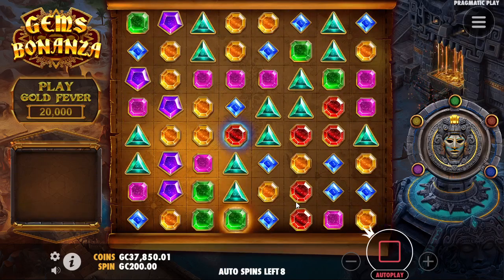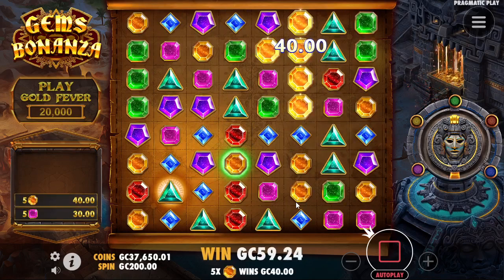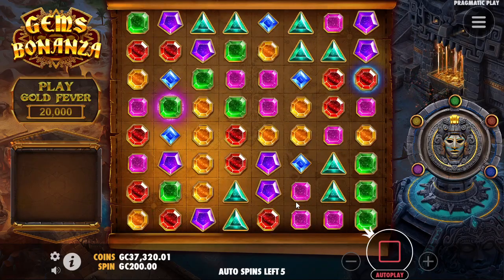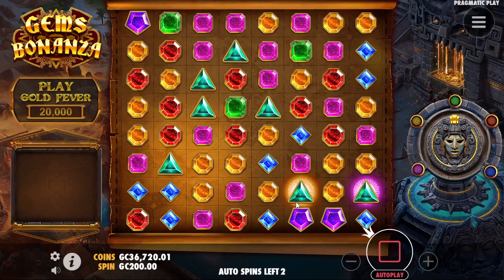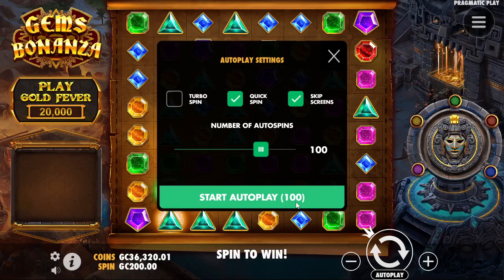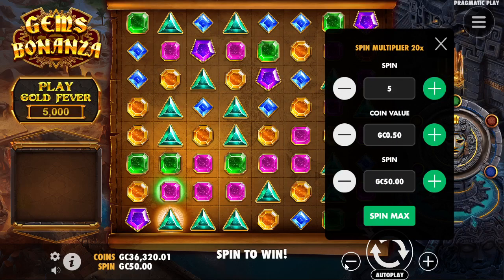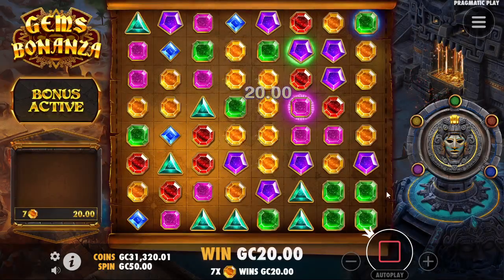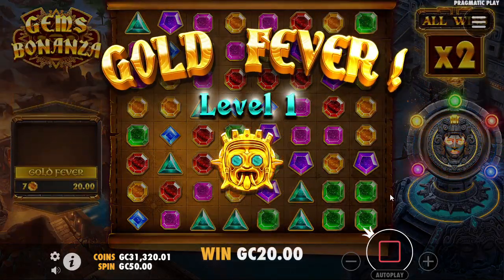I'm not a history major so I couldn't tell you for sure, but each one of them has a different little mini-game. There's nuclear, which resets the whole thing. There's wild gem, which takes a random gem on the screen and turns them all into wild symbols. There's lucky wilds, which just puts random wild symbols on the screen. And there's squares, which usually stops us from getting to the next level — it tries to put out colossal symbols worth of symbols on the screen, anywhere between a three-by-three and I think a five-by-five.